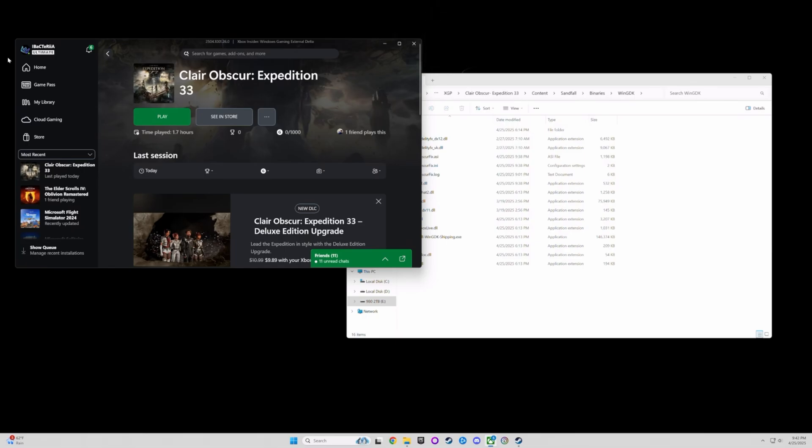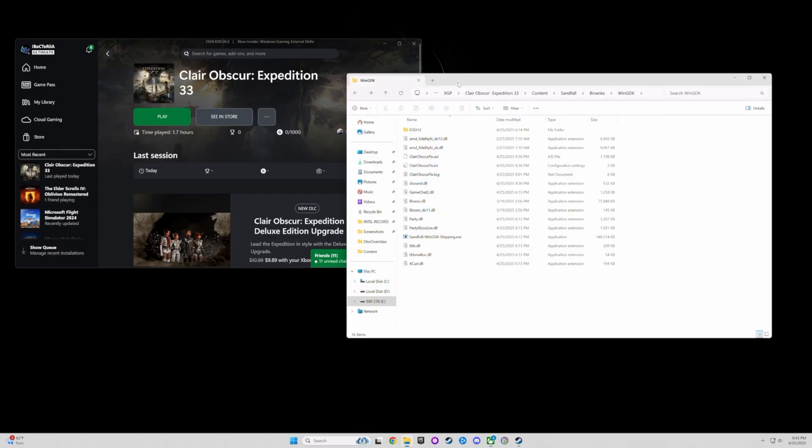Welcome to my channel. I got a quick video to show you guys on how to put FSR4 using OptiScaler in Expedition 33, and also how to remove the cap on the cutscenes and the black bars. It's pretty easy to do. I'm playing on Game Pass — I'm pretty sure this works on the Steam version too. Let's get it done real quick. The first thing you're gonna do is download the two links I put in the description.